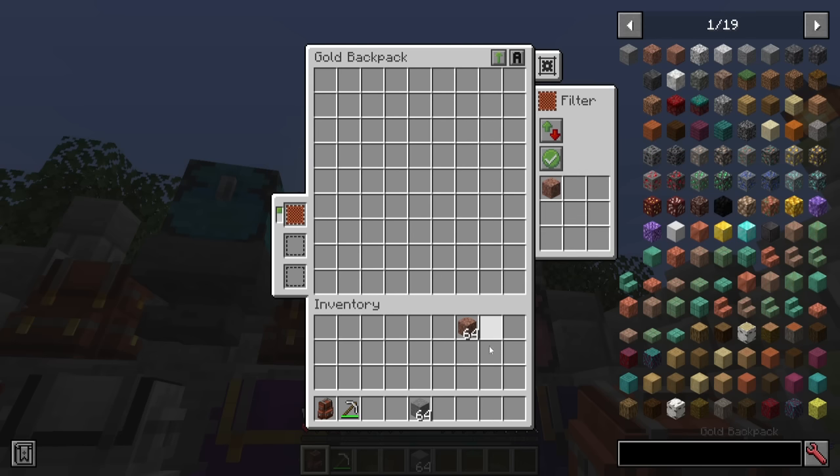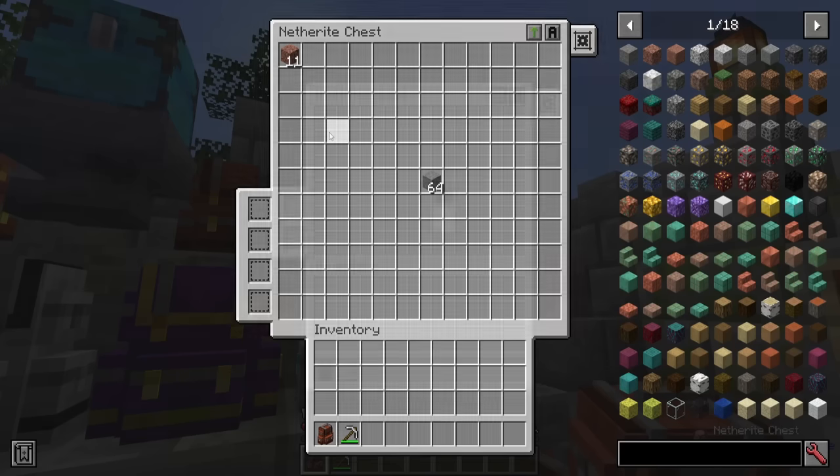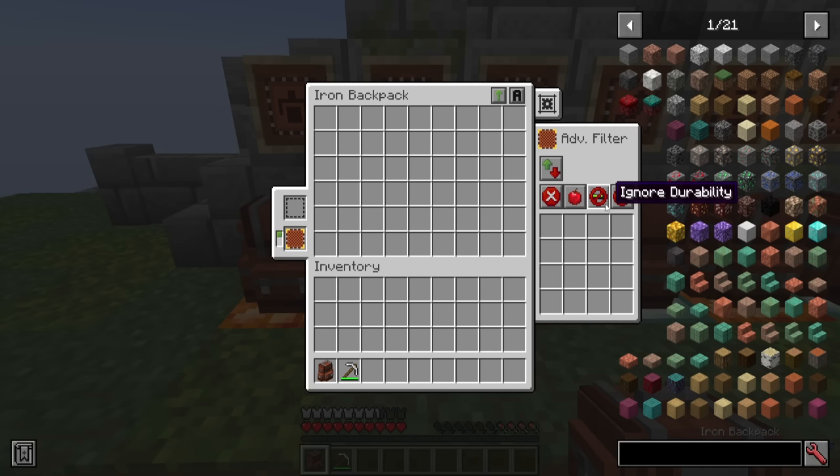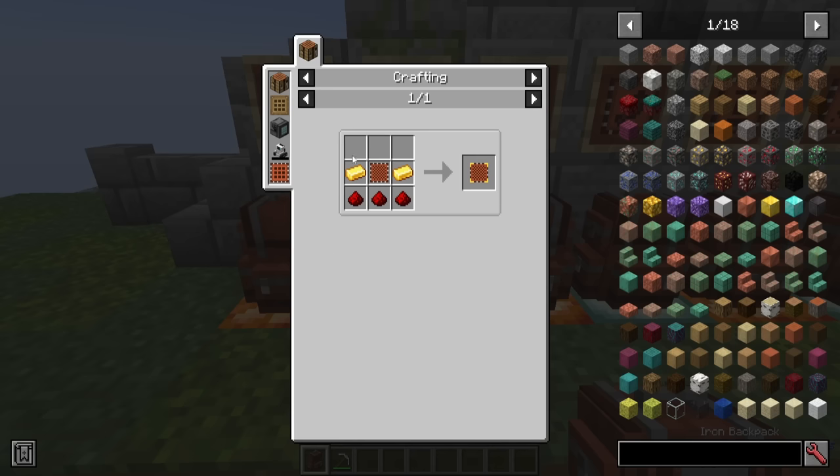If I allow granite to be piped out and put in some stone, you notice nothing happens. Putting in the granite, it will start being piped out into the other storage. The same works in reverse — that's pretty much all there is to this one. It also allows different durability and NBT options if you go with the advanced filter upgrade option.